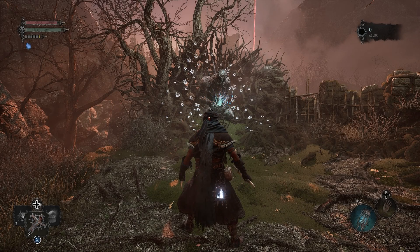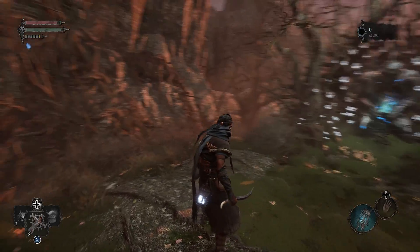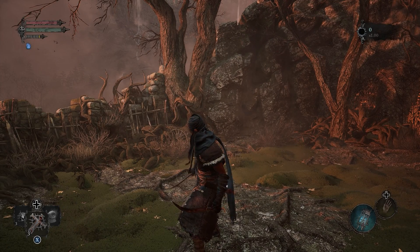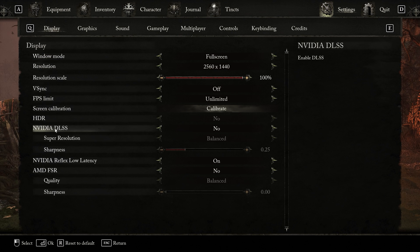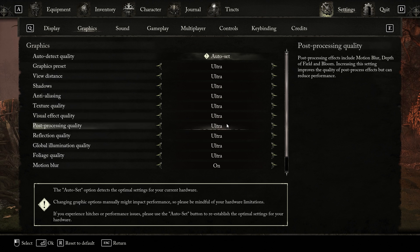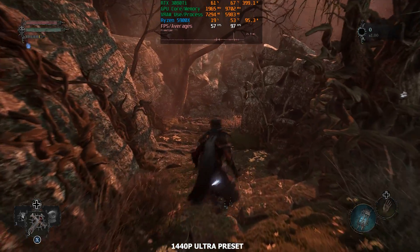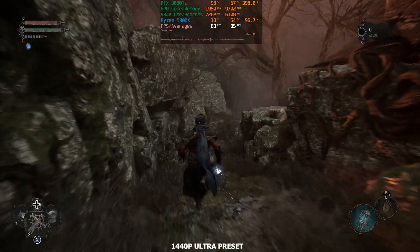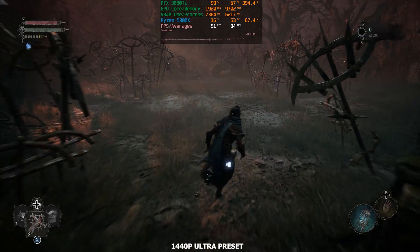Today we're going to be taking a look at Lords of the Fallen on the RTX 3080 Ti. We're going to look at the performance and the type of frame rate we get with different resolutions and graphical settings. We're going to start with 1440p first and the ultra preset, running 1440p native with no DLSS and on the ultra preset. Let's go down towards this tutorial boss and see what type of performance we get, because this area is quite a bit more demanding.